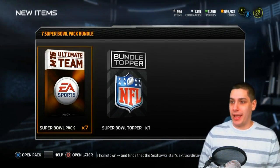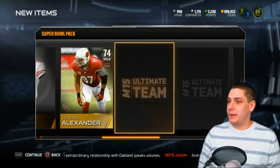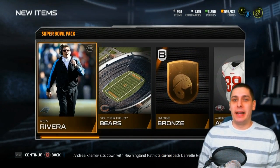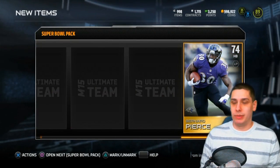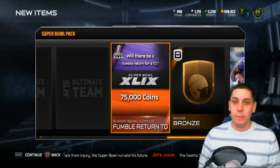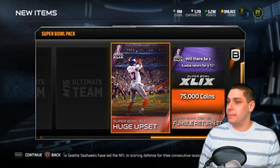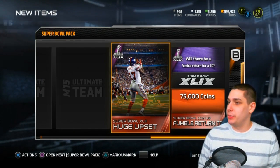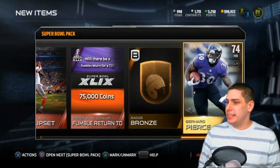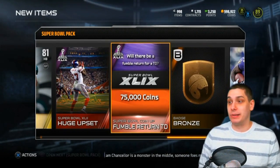We've got 4200 points - I actually have like 7500 or so. Let's start this thing off. Wish me some good luck here. Ron Rivera is our first item, Soldier Field, a bronze badge. Lorenzo Alexander, another bronze badge. We get all bronzes. We've got a 75,000 coin potential if there is a fumble return for a touchdown - that's not very likely, but the Seahawks D is pretty good, and honestly the Patriots D isn't that bad either. We get the huge upset from the New York Giants over the New England Patriots - I believe that was from 2007. Darren Sproles and a Cardinals defense, so nothing spectacular in this pack.